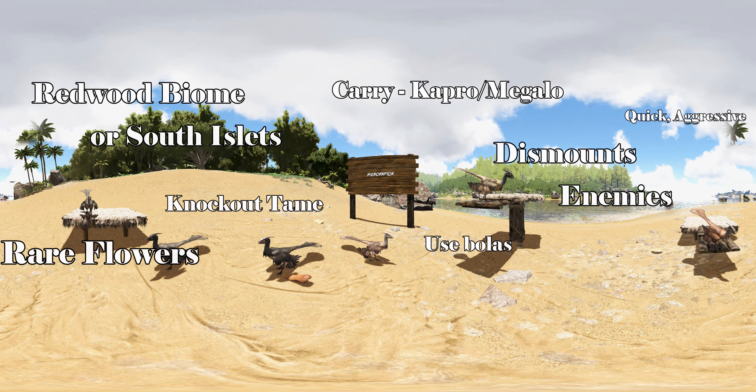The Microraptor is a small and quick carnivore with an aggressive temperament. It is one of the smallest creatures on the island and is particularly useful for knocking enemies off their mounts. You can find them running around the redwood biome or southern islets on both the island and center maps.